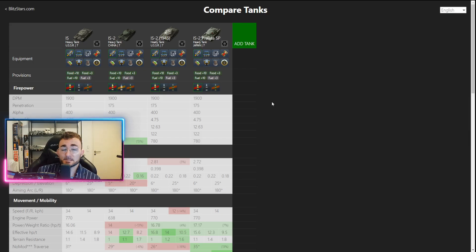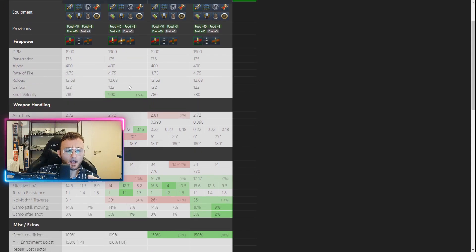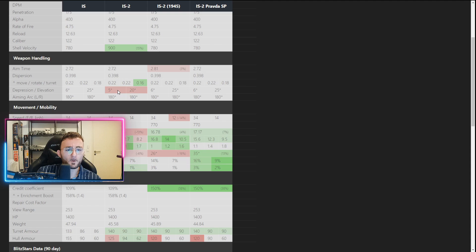Let's compare them — it will be easier for us. When it comes to the DPM, they all have the exact same gun, a 122mm one, except on the IS-2 if you play with the smaller 100mm gun. But besides that, for weapon handling, you can see that they are pretty much exactly the same.